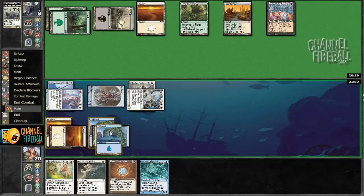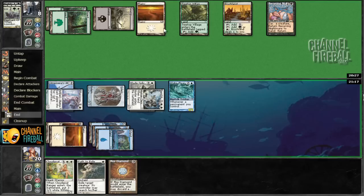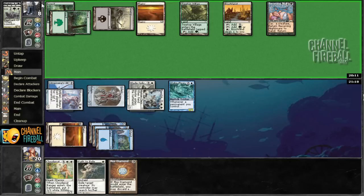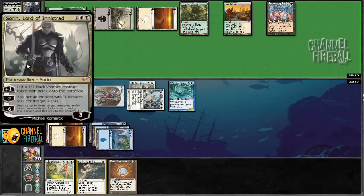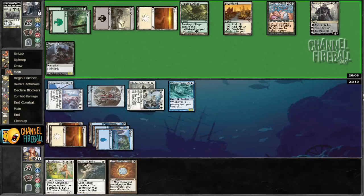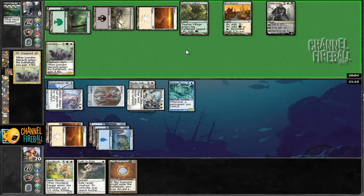I'm going to play Wake Thrasher here and threaten to smash his face in. Him having seen the Gitaxian Probe makes me kind of want to board out Mox Diamond, just because if he has Deed or a ton of artifact destruction — Sword of Lord of Innistrad, no, that's not quite going to do it, but we might catch it a little bit. He's probably going to supersize his guy. He's gaining some life.